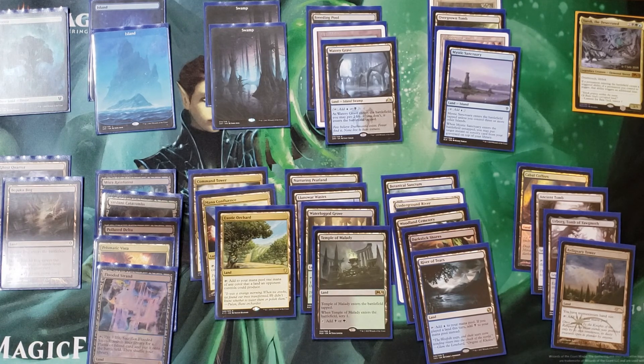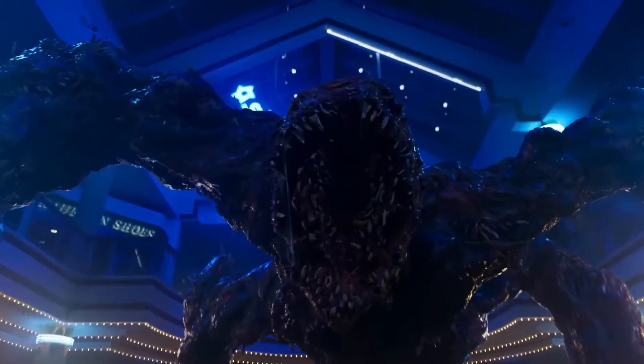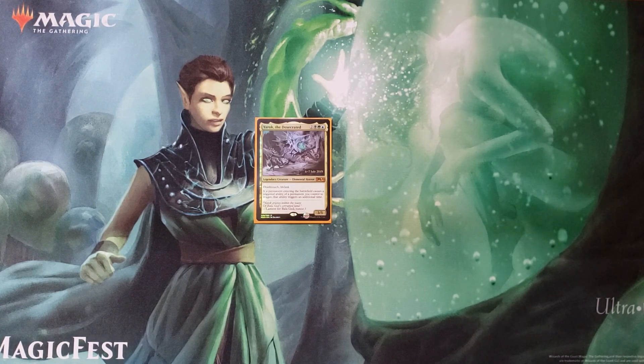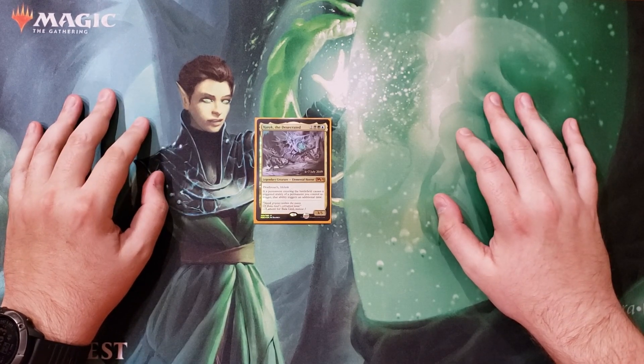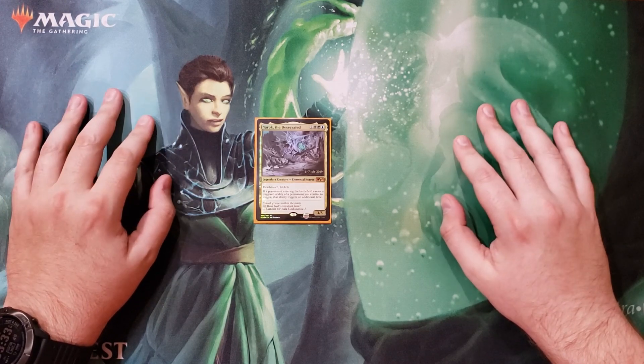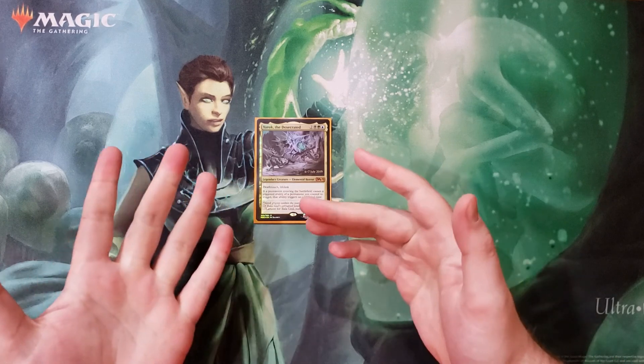We covered creatures, instants, sorceries, artifacts, enchantments, and our land base. That is my Yarok the Desecrated deck — or the upside down Stranger Things Demogorgon creature that blinks and does double things. I hope you all enjoyed it. If you did, please like the video and subscribe for more content. We have more deck techs coming up, some Arena content, Commander 2020 reviews, and upgrades for those as well. Until then, thank you so much for watching — have yourself a great day!